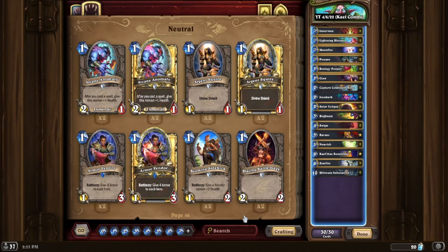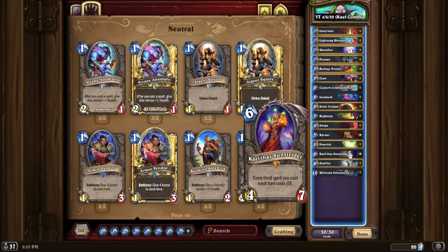So it was seven mana for a while. They nerfed it to seven mana and reduced every third spell you cast each turn to zero. And then they eventually made it so that every third spell cost one. And now it's been reverted all the way back to what it initially was on release, which is that every third spell you cast each turn costs zero.